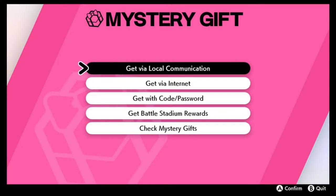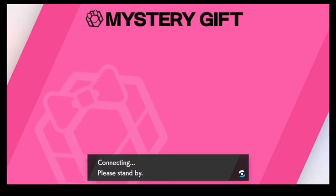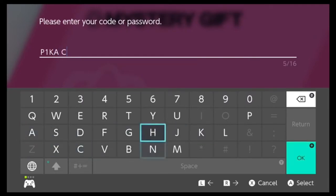Let me get it with a mystery gift. We have it to the code. We're connected to the internet. We're going to put in this code: P-I-K-A-C-H-U for Pikachu, and then G-E-T, and we're going to hit okay.